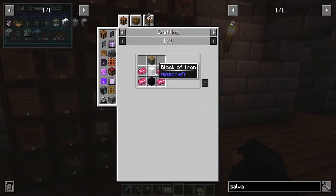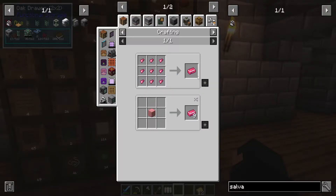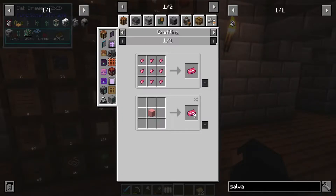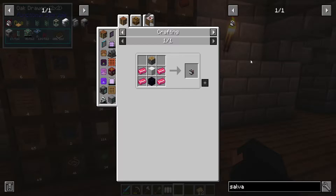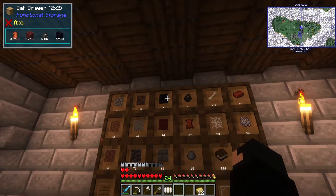The salvager is actually quite tricky to make. We're going to need a block of iron — but this is way cheaper than All the Mods 7. In ATM7 you need Allthemodium, but here it only needs crimson iron which is super cheap. The recipe is way cheaper, in fact this is actually going to be easier than I expected — we only need one obsidian, so we could probably make quite a few of these.